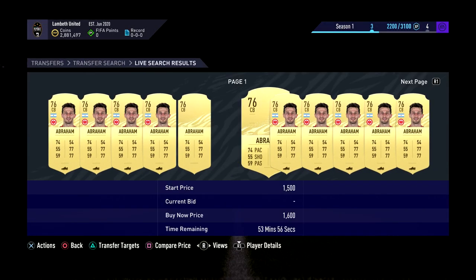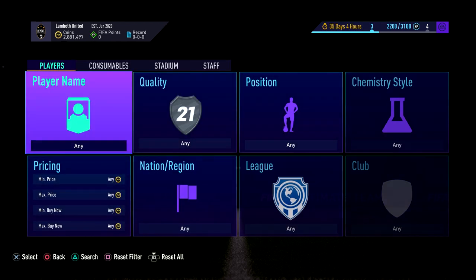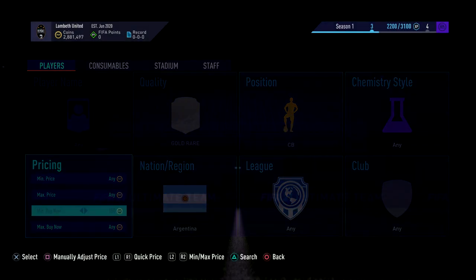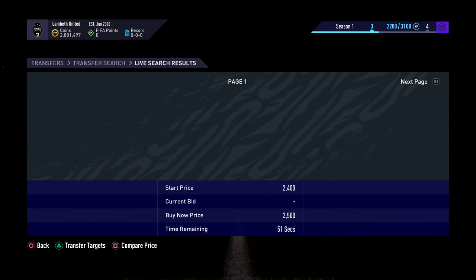It's going to be gold rare Argentina center, where you can see that they sell at 1.6K within about 10 minutes or so. So if you've got low coins, sell them at 1.5K; if you've got more coins, sell them at 1.6K. You can see here — Abraham is one, and there are a couple of others as well. You can get Martinez, Quarta, or Abraham.